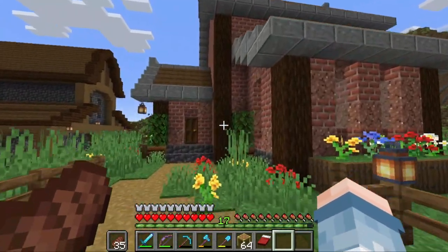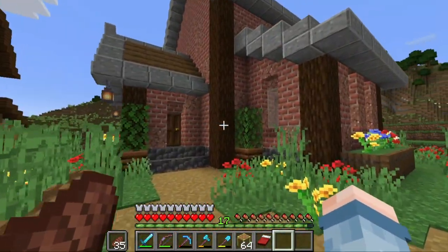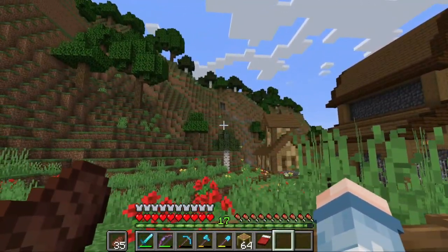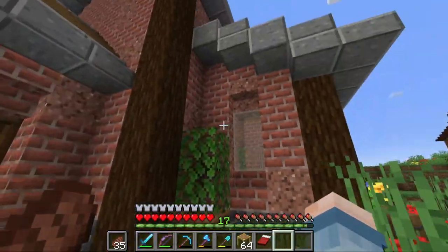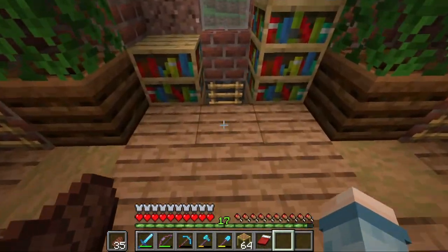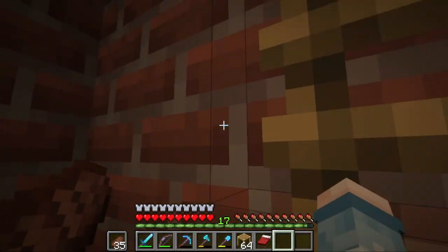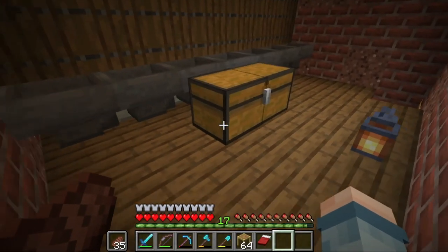We're going to kick things off in today's episode by checking the rates of both the Sugarcane Farm and the Wolf Farm. I did spend quite a bit of time AFK over in the Wolf Farm, so I know we've gotten quite a bit of stuff over here. Chest number one looks to be pretty good, and chest number two looks to be alright.